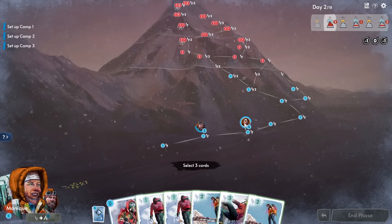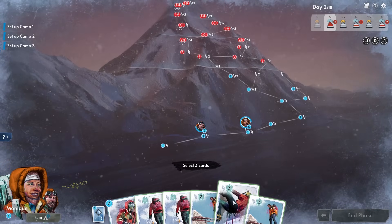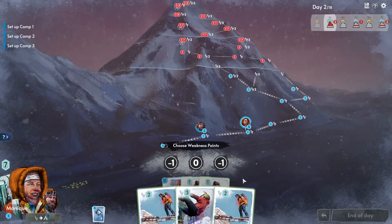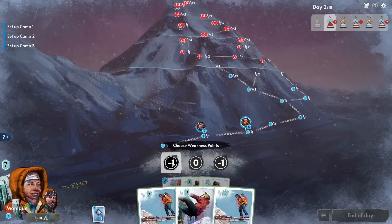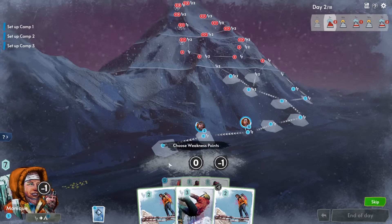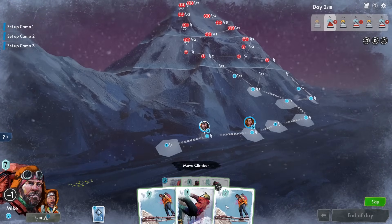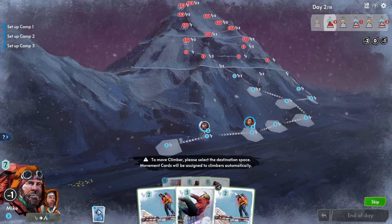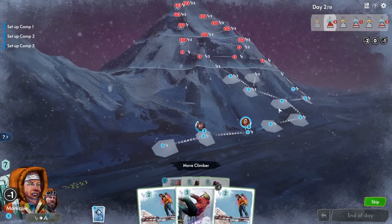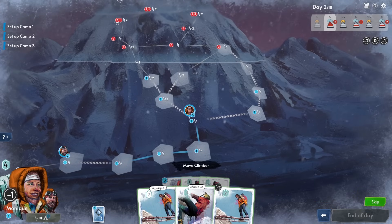We pick three movement cards for the day — the weakness minus-one gets applied to one card, reducing a three-movement card to two. Monique uses most of her movement to shuffle along, and Mike moves one space. We also discover that moving up the mountain costs two movement points rather than one, because they're doing actual climbing now.